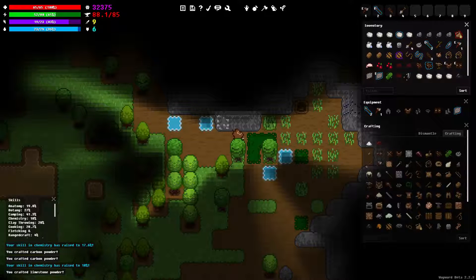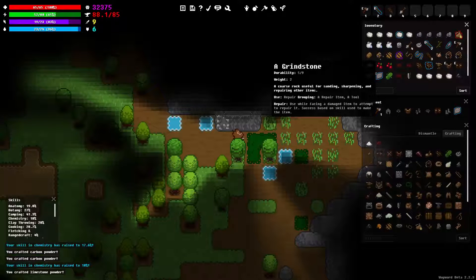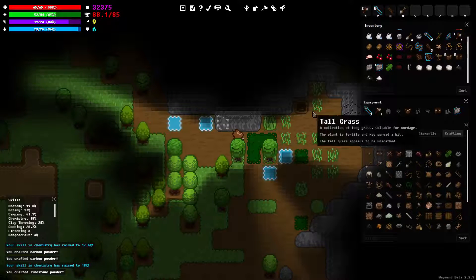Hmm. Alright, plan B. What can I drop? Or maybe yeah, let's put something in a chest and I'll come back for it later. That might be an idea. Let's do that.